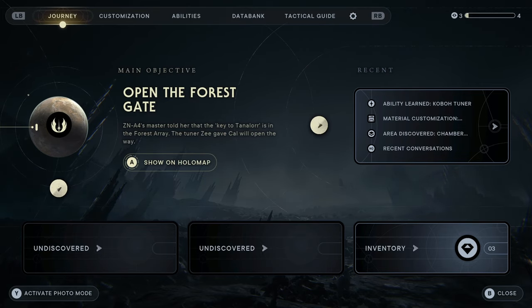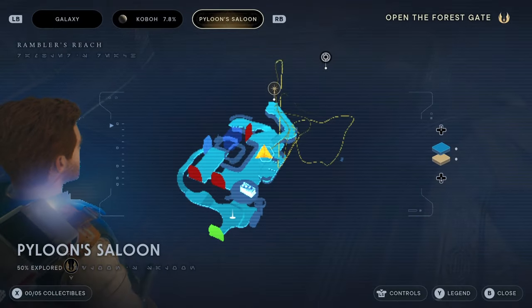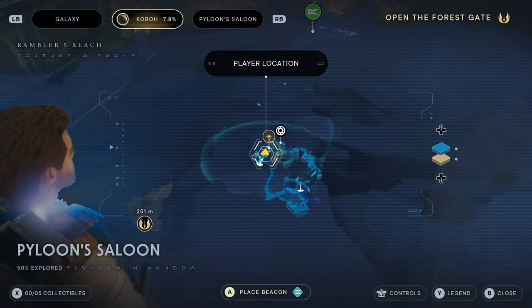I'm going to show you how to open the forest gate in Star Wars Jedi Survivor. You get this quest right after you return the gyro module to Grease.